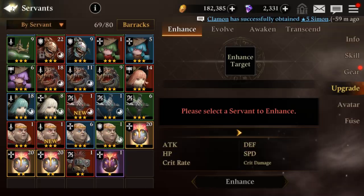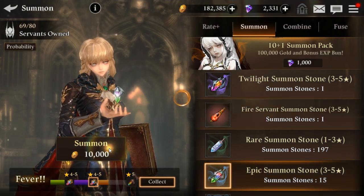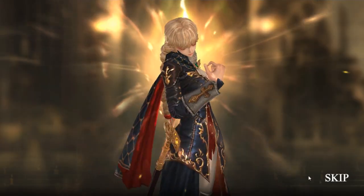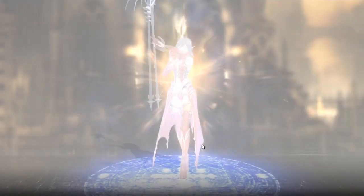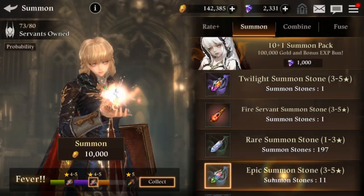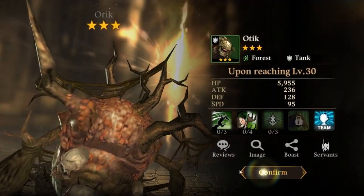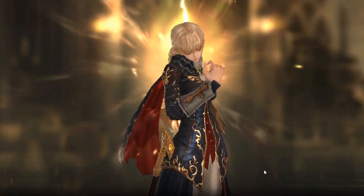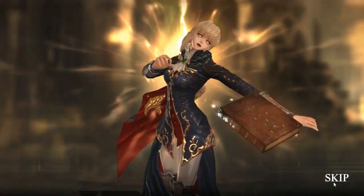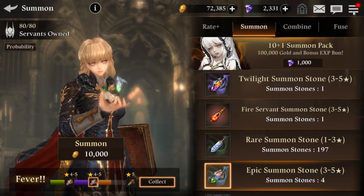This is a skill-up one too. Fire servant — I have not seen that summon yet. Come on, we only got a few summons left — give me another five-star. The greed. Another four-star — who is it? It's the fire chick we already have. Greed, give me more. All these summons are from login and from doing all the stages.